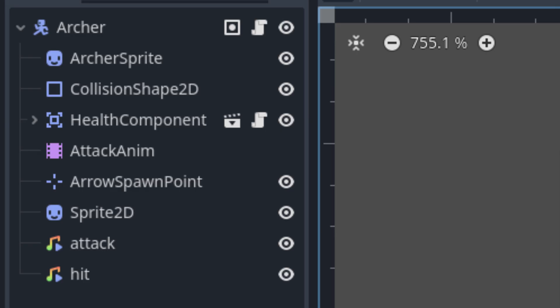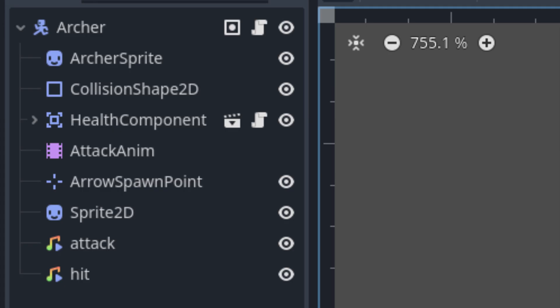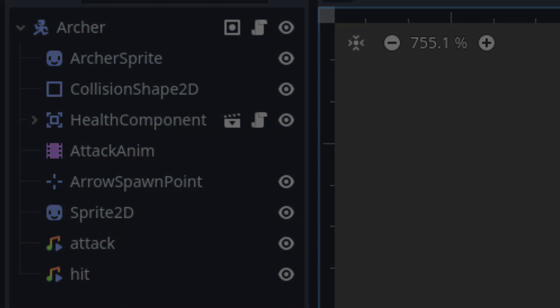Firstly, I actually don't need the hitbox component at all, because the health component can fulfill its role itself. There is no secondly, but the scene just makes more sense now. When the health component gets hit, it registers damage. That's it. No extra steps needed.